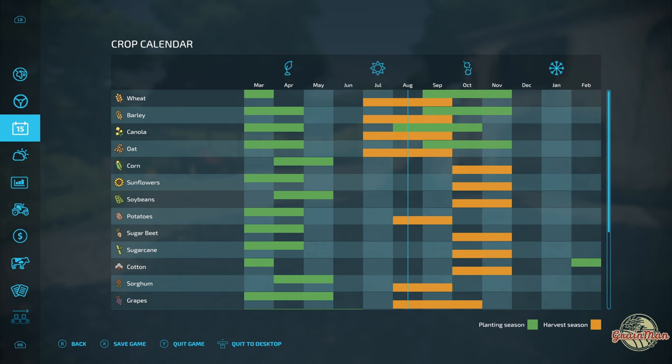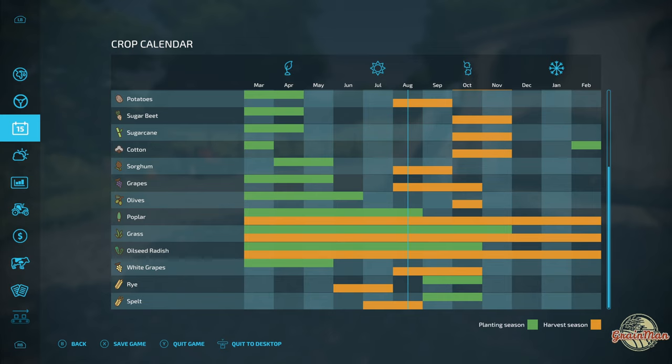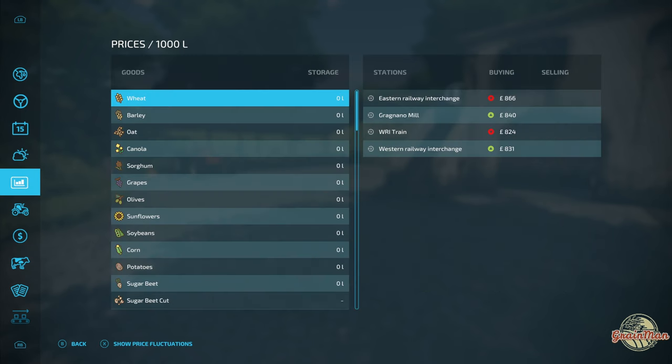The crop calendar has been altered. Grapes and white grapes have been added — they're actually red grapes and white grapes, though not labeled that way. In your winery production you can produce red wine and white wine. The two other custom crops are rye and spelt, with their own custom planting and harvesting seasons. The weather also appears to have been altered to be more European, continental, or Mediterranean compared to normal British maps.